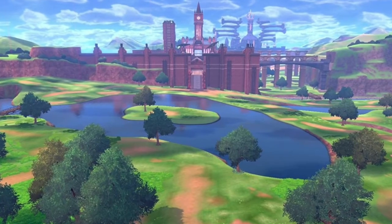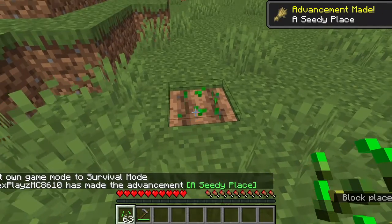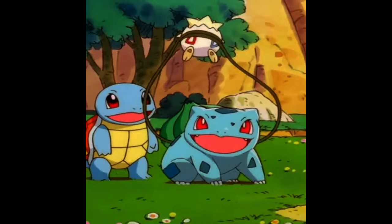Number 5: Pokemon Sword and Shield Grass. Most realistic grass ever. 10 out of 10. Number 4: Seeds from Minecraft. They aren't technically grass, but they can be planted into the ground, so that counts.